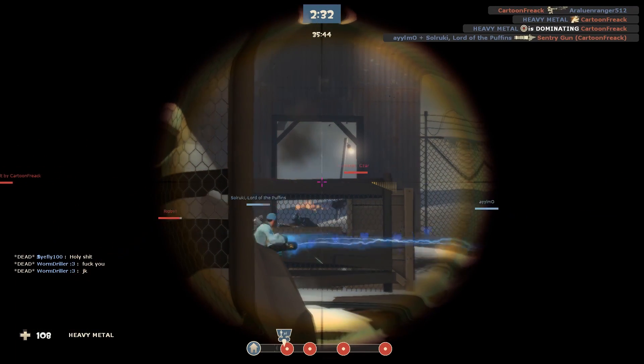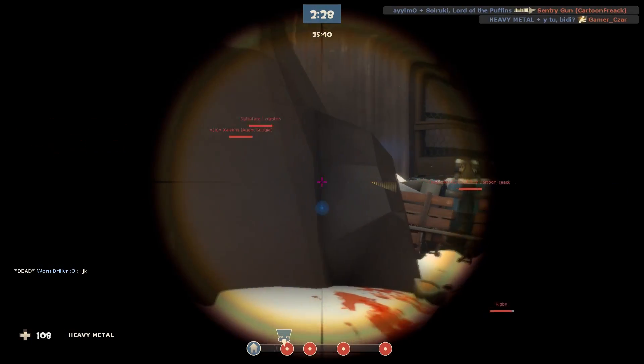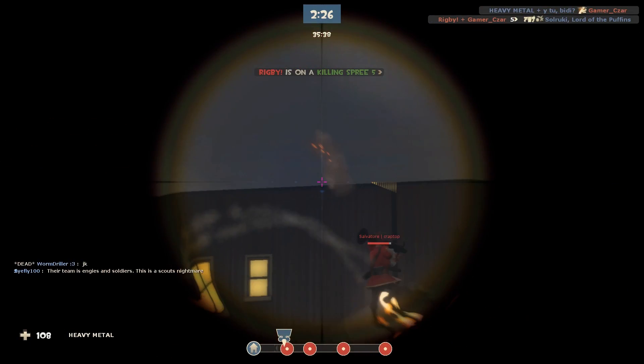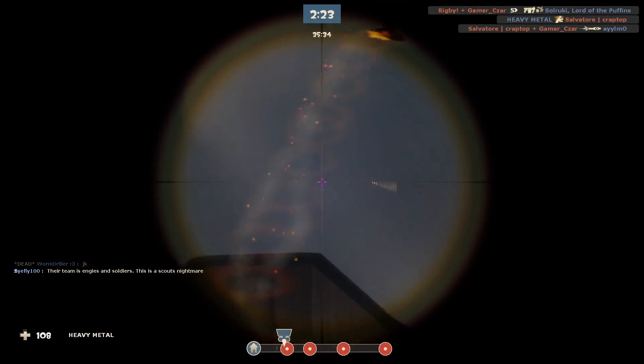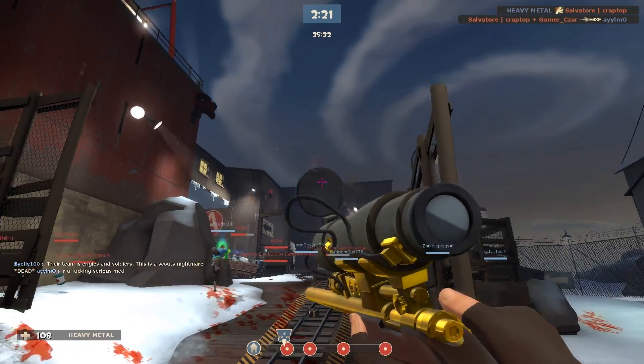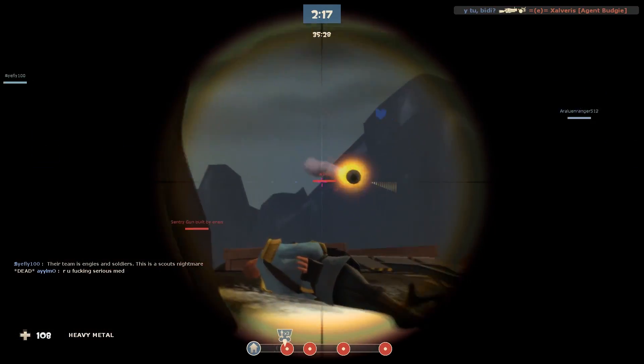As you'll see when the soldier rocket jumps, he's not even close to the head. This is the exact moment when he fires. Look at how his crosshair isn't even close to the head, and yet he still gets the headshot. This is kind of a lesson on trust — just because someone might have a really fancy or expensive item doesn't mean that they're going to be legit. Anyways, I think we've seen enough of this guy.